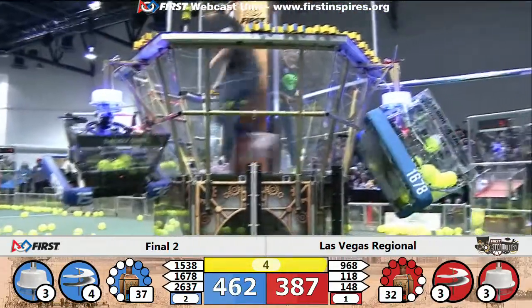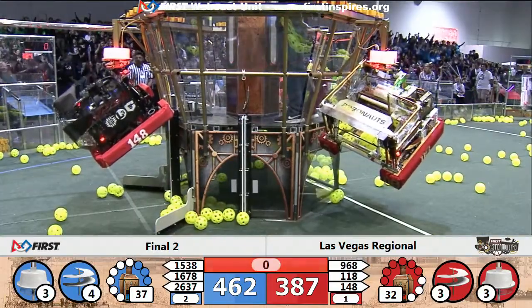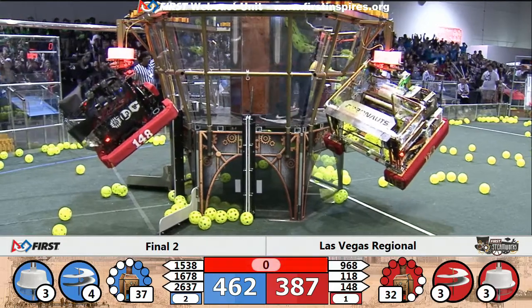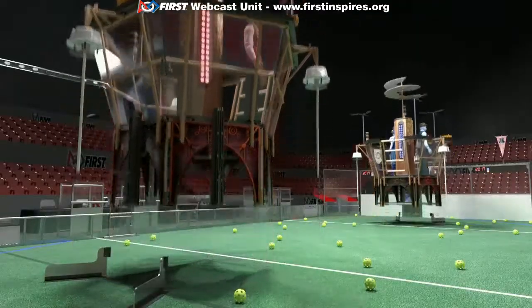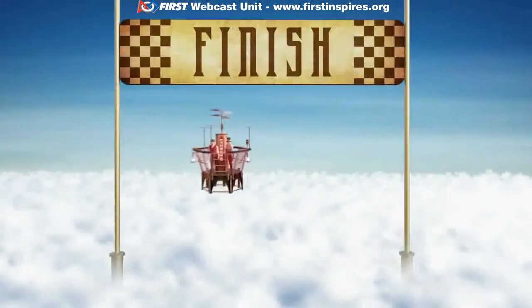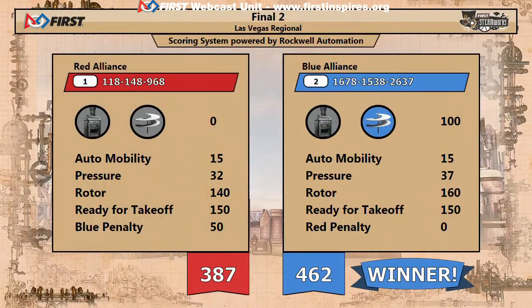362 to 387. Oh no — in the last second, we have four climbs for Blue! Blue jumps ahead — 462 to 387. Are we going to a rubber match? Oh baby, it's a triple! We're going to a rubber match. Blue Alliance coming out on top, 462 to 387.